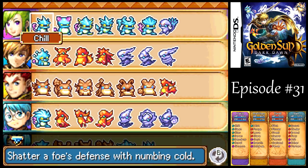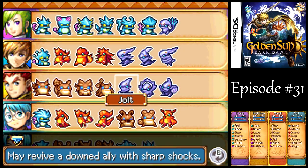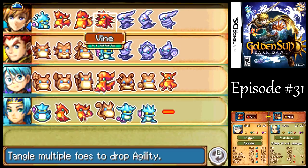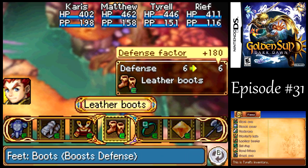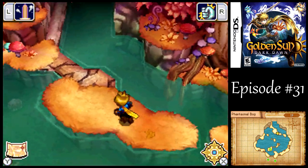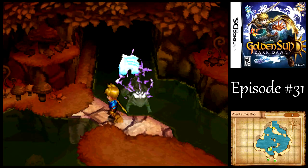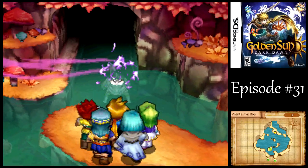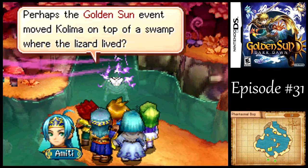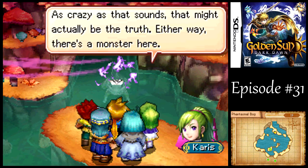Before jumping onto that last platform, let's rearrange some of our djinn. Most notably, I want to give Forge to Reef so that he can buff up our entire party. I've got the Mist and Spout djinn equipped purely for the strength boost, not because I actually plan to use those. But I do plan on Reef being able to unleash Forge before we start attacking. Not too big of a change, but I'll list it in the video description. Ha-ha — what do you mean an insane maze? This is nothing compared to Air's Rock. Holy cow, that was a big dungeon. And there are way bigger dungeons in this game.